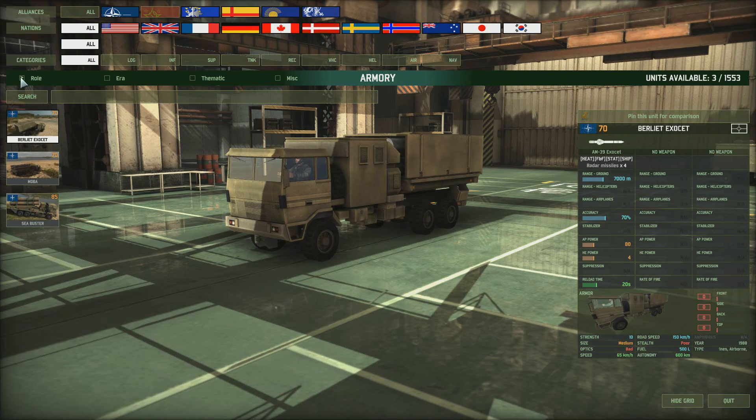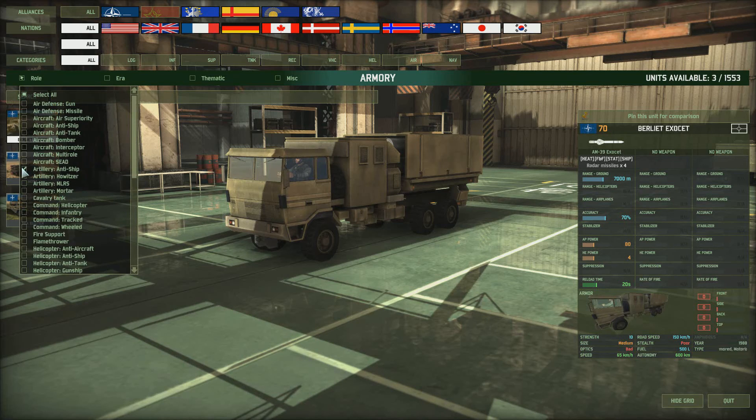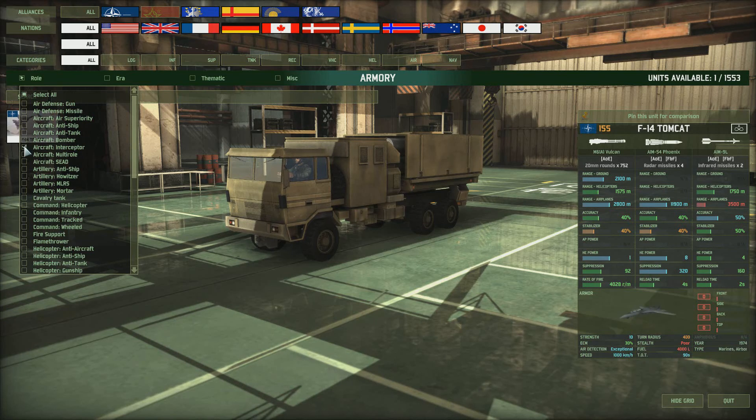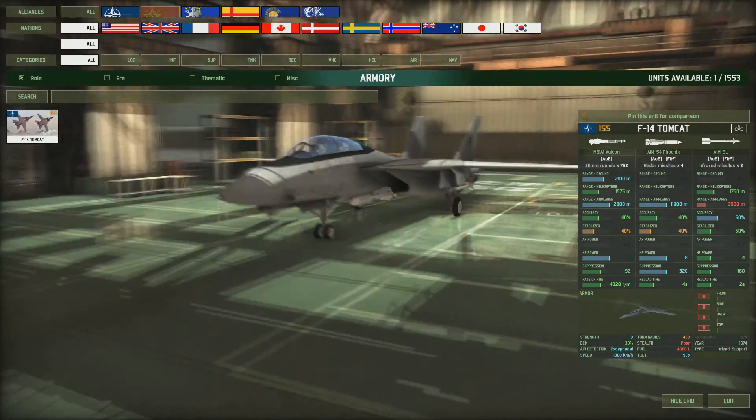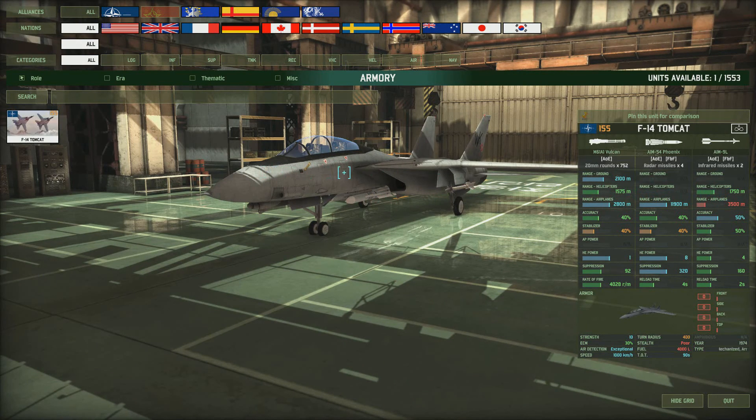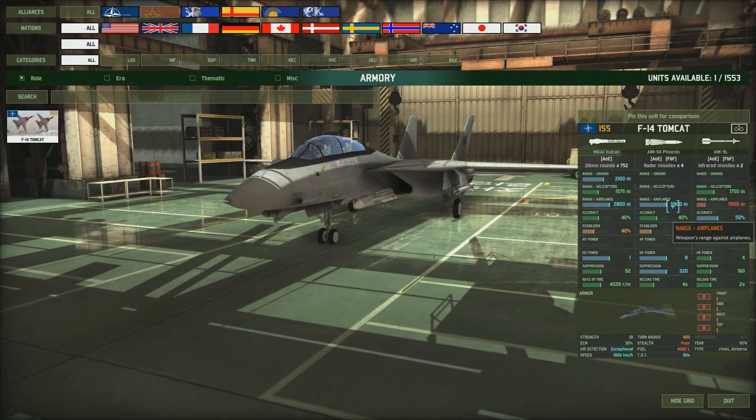Before we leave the marine deck I want to mention a couple of other things. Don't forget about the interceptor aircraft - you can only get these in the marine deck and they are amazing weapons. Look at this - the Tomcat has a range of 11,900 meters so you can keep it right back. It's got four missiles, goes at 1000 kilometers per hour so it can catch most planes, and has an intermediary missile it can fire plus a gun as well.